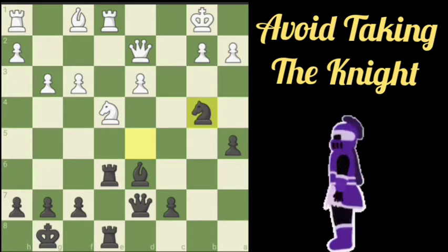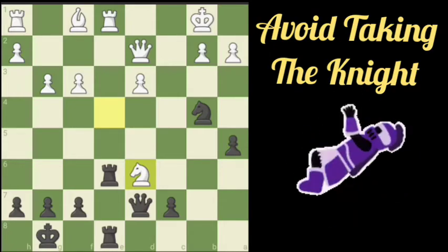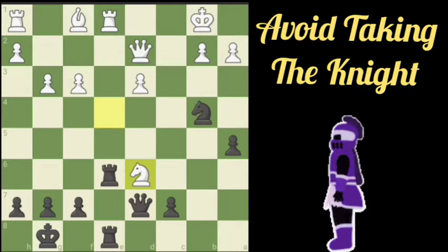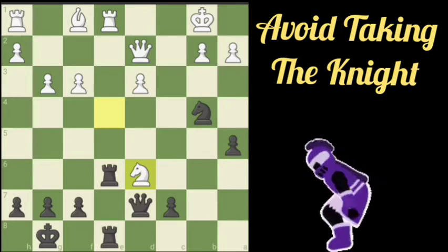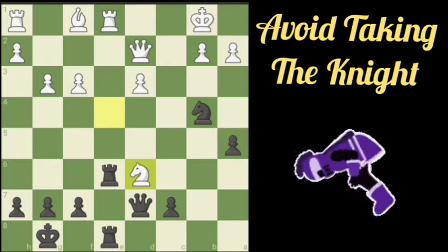White makes a mistake of taking with the Knight, thinking we will take with the Queen or pawn as an exchange. No, we don't want to do that. Why? Because we can at least win the Queen, or we have checkmate.